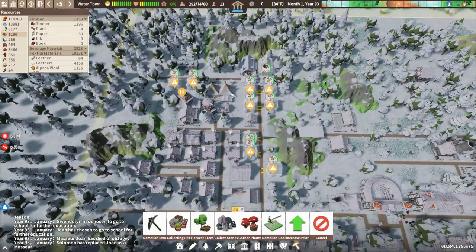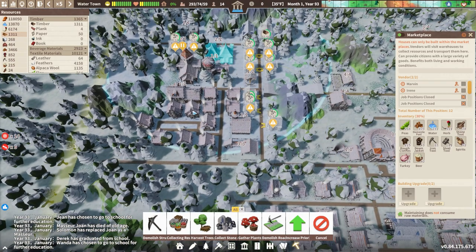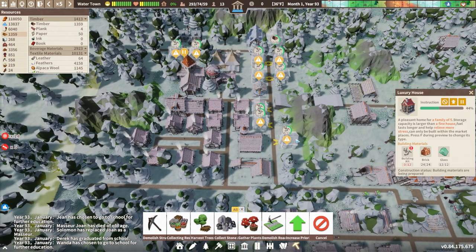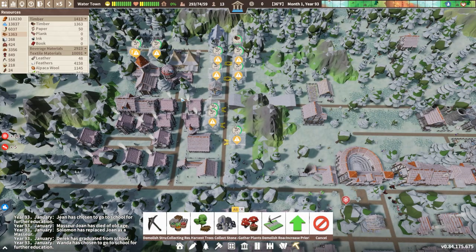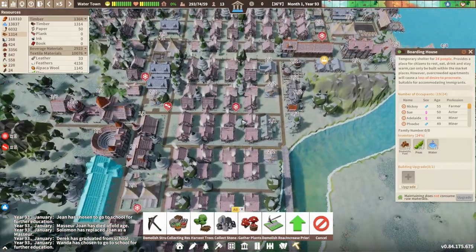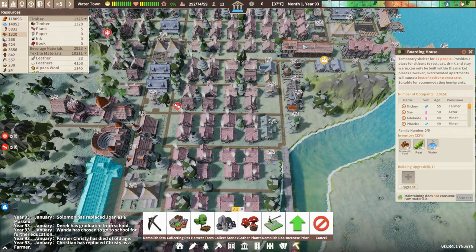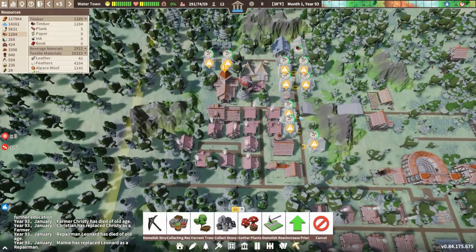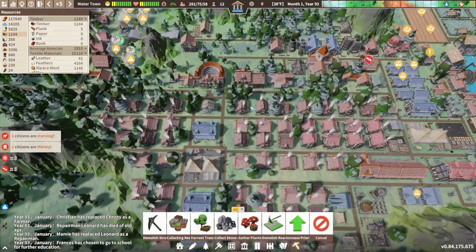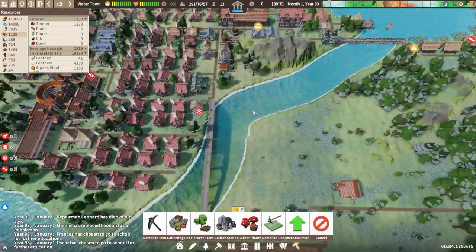In this little area, we had a marketplace that I hadn't activated yet, but it is activated now. We have a bunch of homes over here. We are short a couple of building kits, but that's in process. My efforts here were for our boarding houses to become empty. We still have 24-25 people in our boarding houses, and a couple more to be built, so it's going to help.